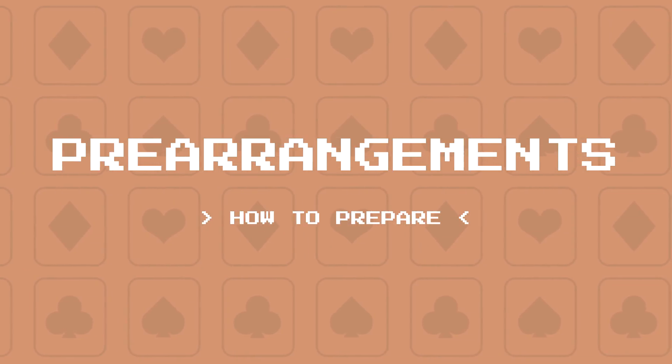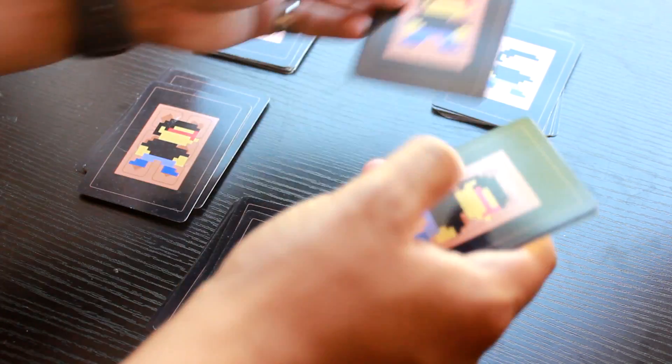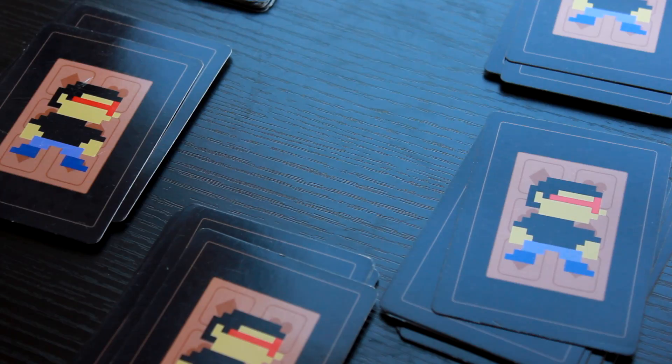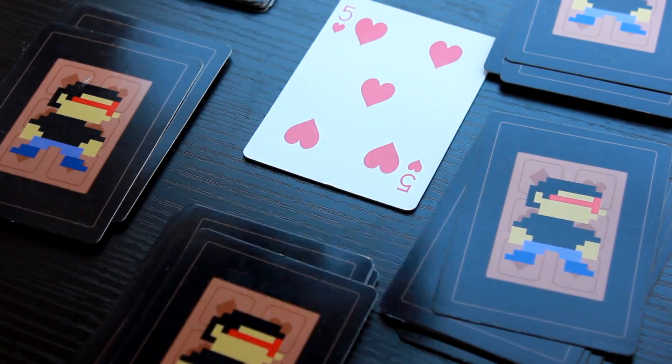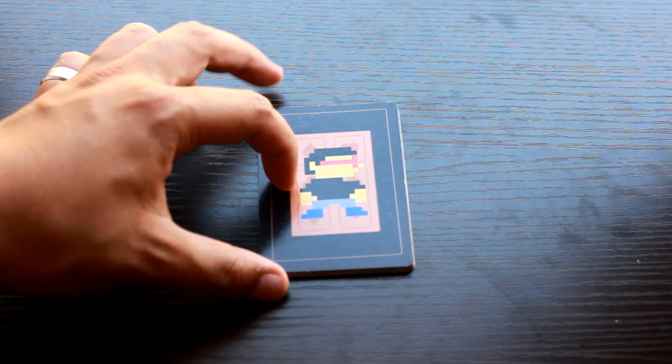Pre-arrangements — how to prepare. Shuffle the deck. Deal the cards as evenly to all of the players. Stack remaining cards face up in the middle of the table as bonus cards. Each player without looking will stack their cards face down in front of them.